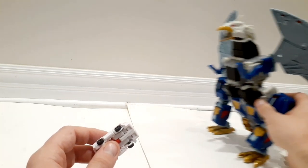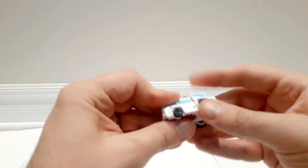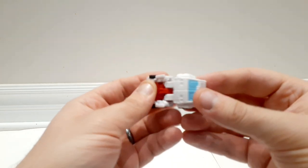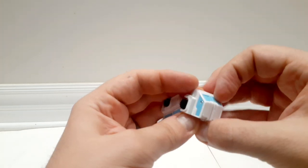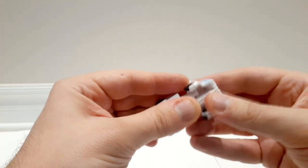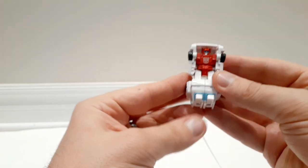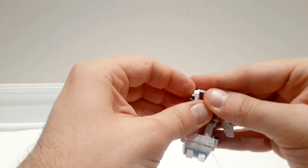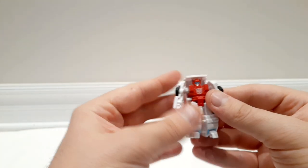Let me take him out since the camera's not focusing too well. So People — basically the same transformation as all micro masters have, even the G1 ones. You take this out, but then you have to put the feet — the feet flip forwards. These are his feet, and the arms come down. You can unpeg the legs. That's People.